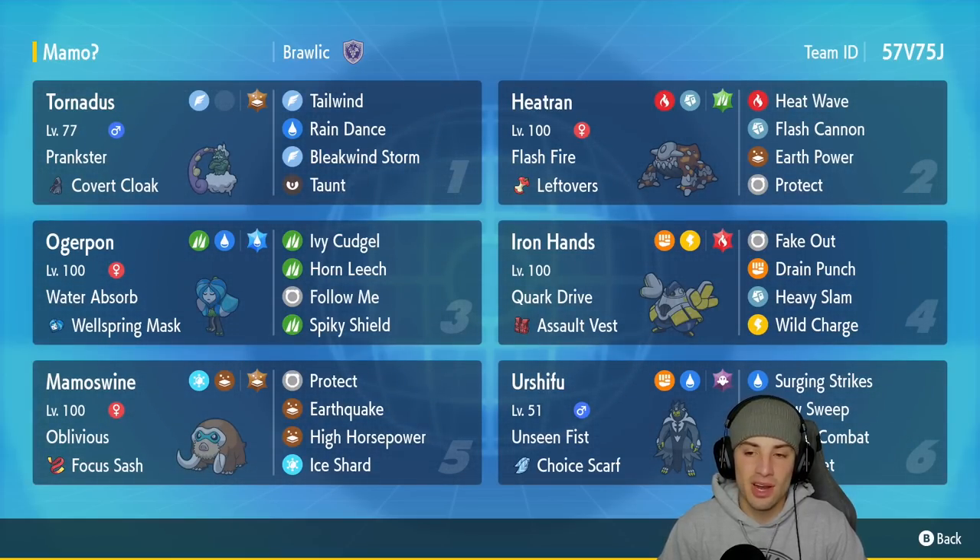In our second slot we got the one and only Heatran with Flash Fire and Leftovers — Heat Wave, Flash Cannon, Earth Power, and Protect. With the Grass Tera type, it's a Pokemon you really can't go wrong with in Regulation E.